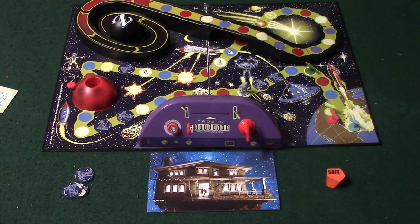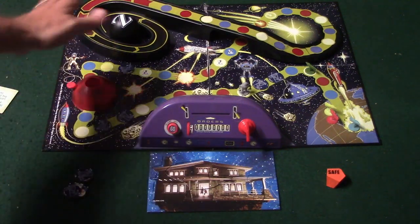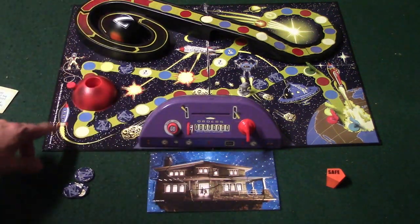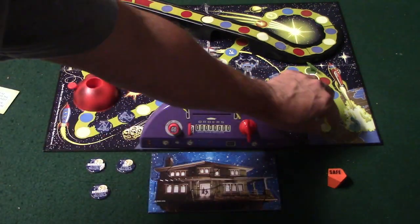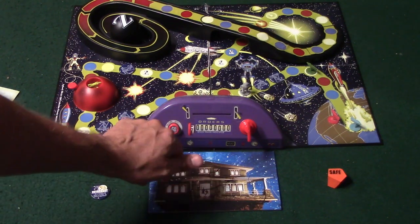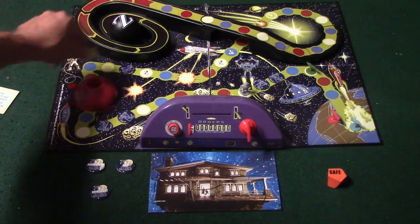Let's go ahead and show you the game components. Right here we have your game board — it's a pretty cool little board with a few 3D designs on it, including this 3D track. This is the planet Zathra with its entrance. This right here is what is called Saurus 3. If your ship ends up landing on here, it's going to get sucked in, and the only way to get out is if somebody rolls an even number.